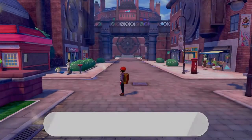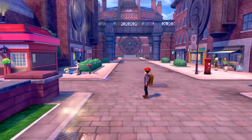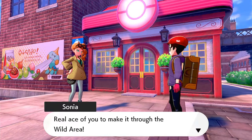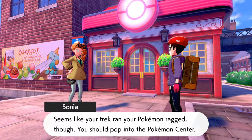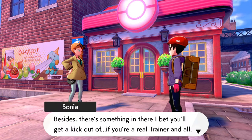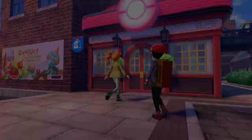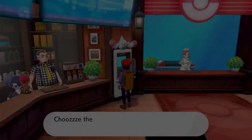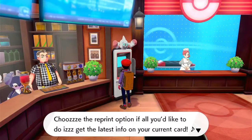After that, we progress into Motostoke and are immediately summoned by Sonya to the Pokemon Center, where she's going to tell us all about the use of the PC. Obviously anyone who's played Pokemon knows how the PC works, so I'm not going to go through all of that. But she does tell us to update our Trainer Card, and this is what I've made — here is the Ski's Trainer Card. It's mostly used for multiplayer online battles, but it's a nice customisable aesthetic.